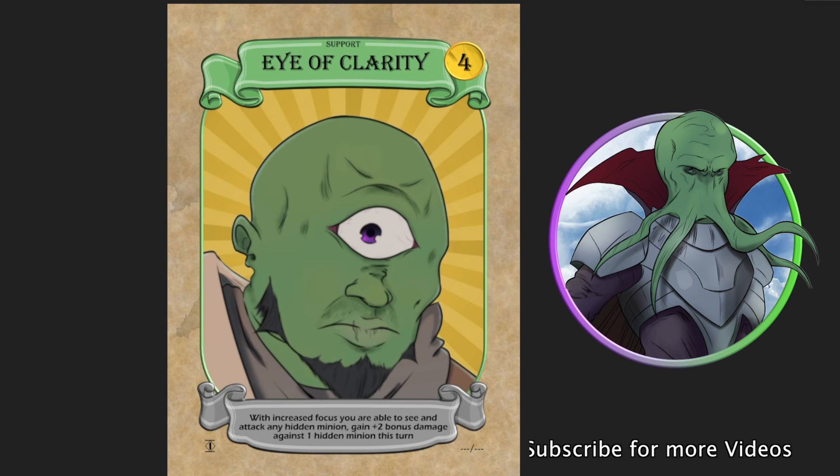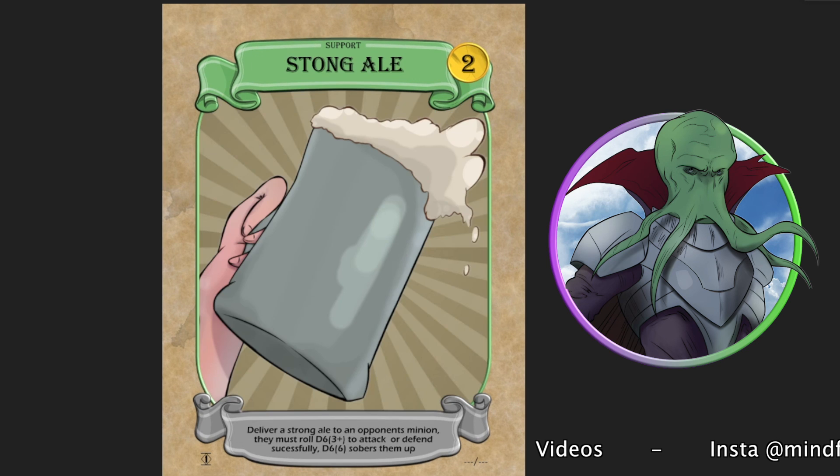So we've got Eye of Clarity, Prophecy Scroll, Strong Ale — and there's one more called War Paint, but I haven't revealed the character art behind that yet, though I will. Strong Ale probably needs rewording to something like: your opponent's minion must roll a d6, 3+, or is drunk for one turn — that's more fair than having to roll a 6 to sober up. So that will probably change. This has been Amara, Strong Ale, Profit Scroll, Eyes of Clarity, and Beggar's Lie — five cards today, which is a bonus since I've been away for a while. Amara has your back — she'll give you liquid luck. Toodlepiff.